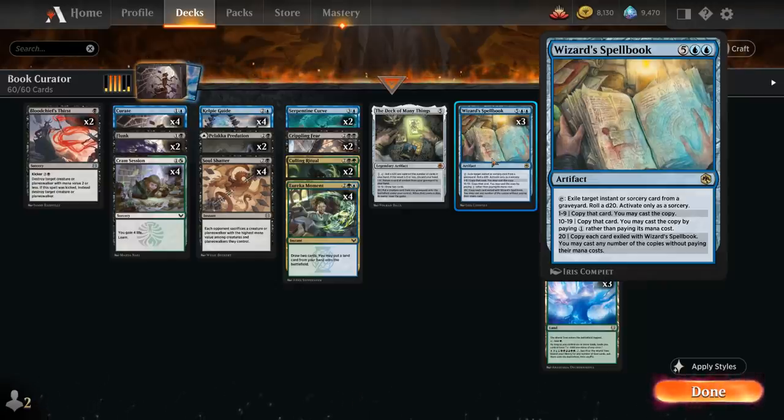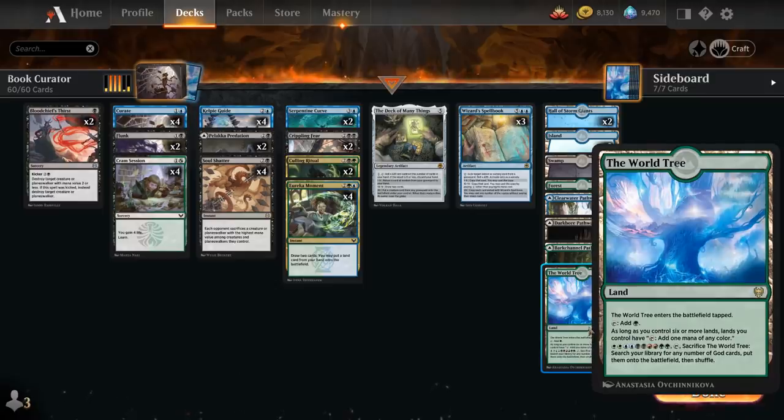So how do we build a deck around Wizard's Spellbook at 7 mana? It's very expensive and doesn't always have an immediate impact when it comes into play, so we're going to need to ramp into it and a lot of removal to stay alive long enough to leverage the Spellbook as our card draw engine. A neat trick is having the World Tree in our mana base — since if we have six or more lands in play, it fixes all our colors, letting us potentially cast red and white spells out of the opponent's graveyard even if we roll a low number.